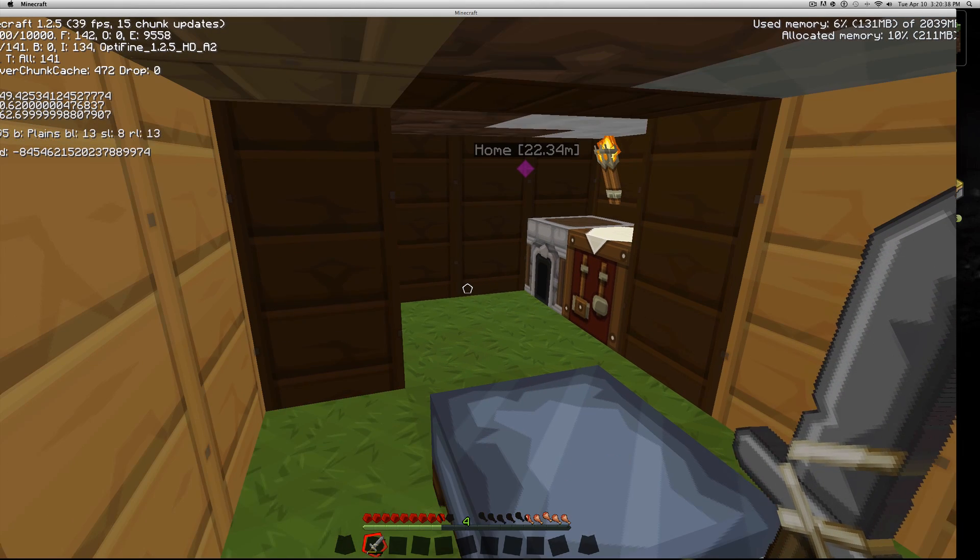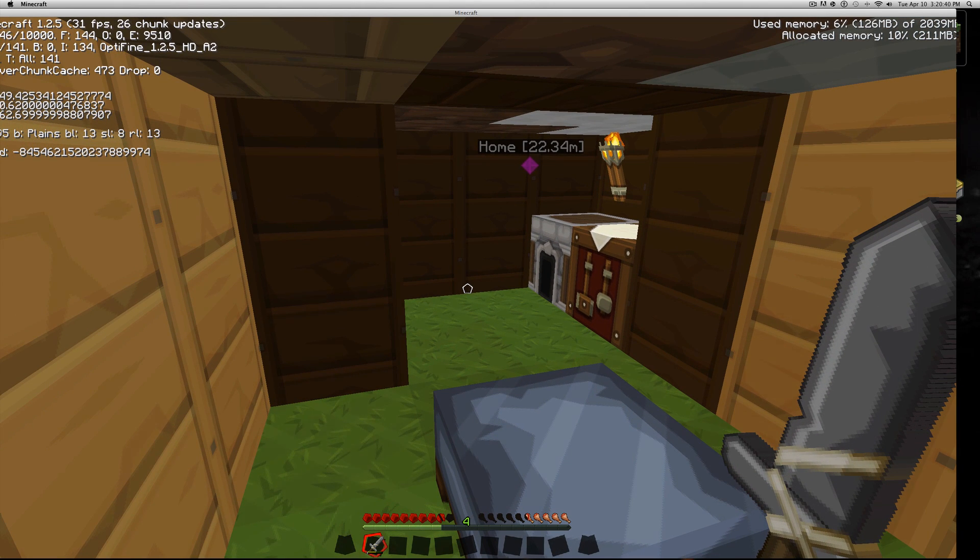If you look in the top right corner of the Minecraft screen it says 'Used Memory: 6% of 2039 megabytes.' In case you don't know, there are 1000 megabytes in a gigabyte, so 2039 megabytes is essentially two gigabytes — which is exactly what we set.